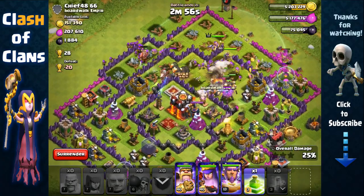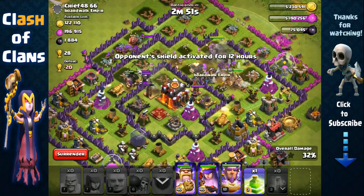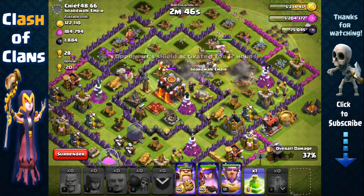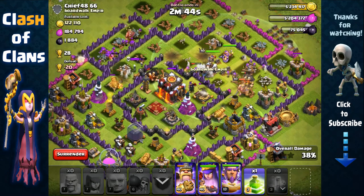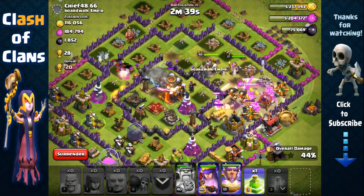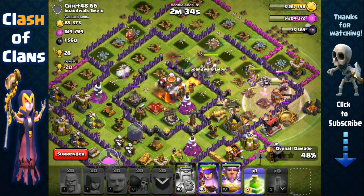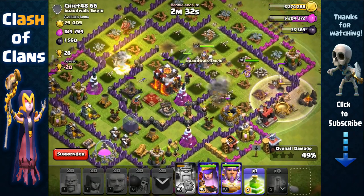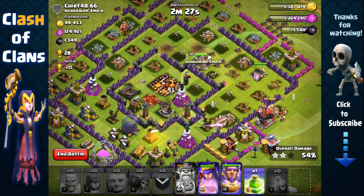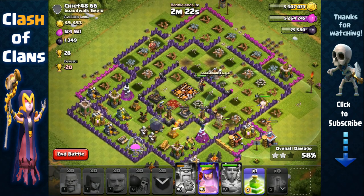There are some giant bombs here and there — it's definitely an active base with traps set. But it's a really weak base and you can clearly see that our barbarians and archers are living longer because of the Grand Warden. Without him we probably would have lost all our barbarians and archers by now. The main reason we can't make that extra push is that we're lacking a rage spell.